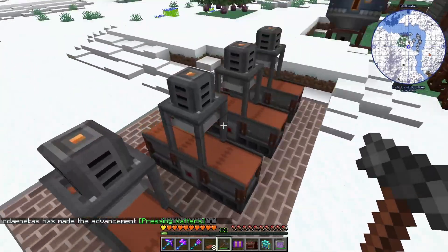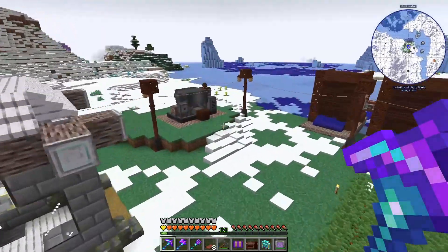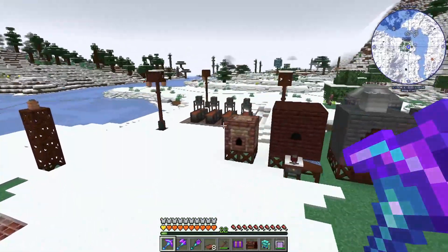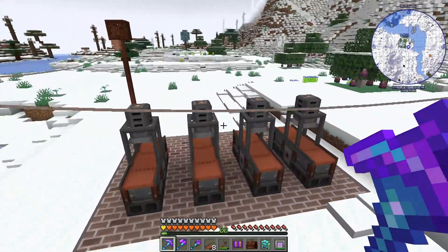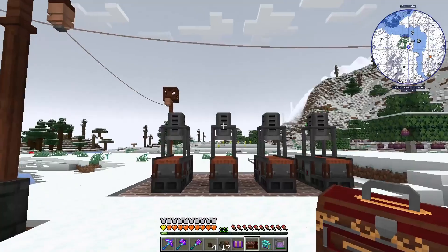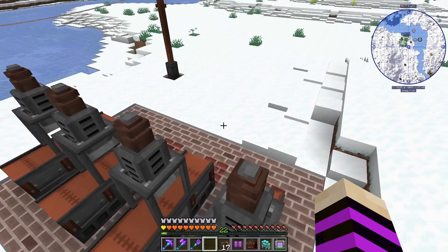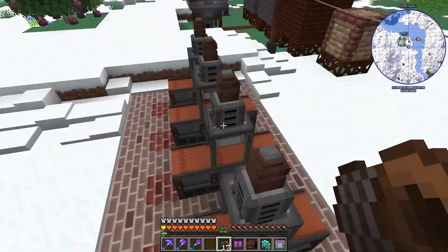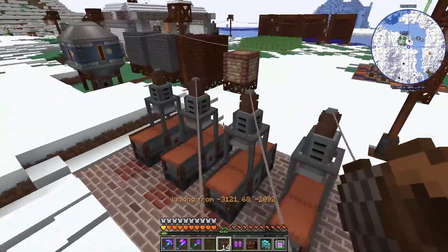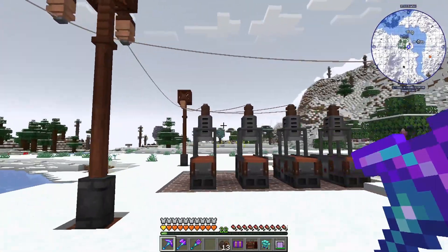That is the basic metal press unit right there. Now it's totally your choice if you want to do the same thing we did with the crusher — set an MV accumulator as a battery buffer. But these guys are so small, I think that would look really gross. So let's just hook this up the old-fashioned way with ports on top, then connect all of these to this relay here. I moved it to behind the unit so the cables come from the back.